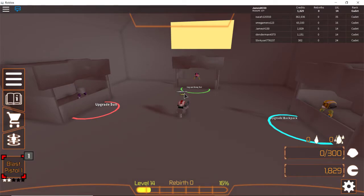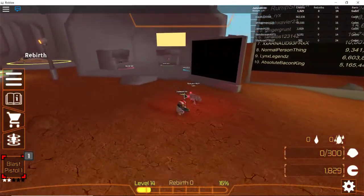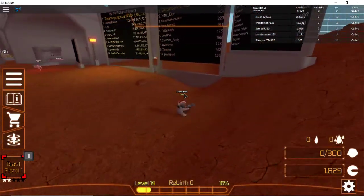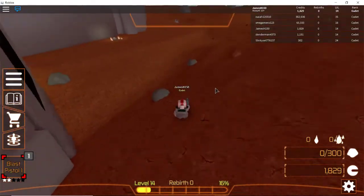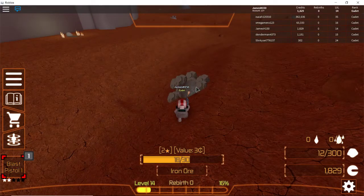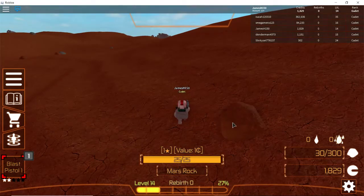I actually may get the gun first and then get the suit, because I don't think the suit really even gives me anything. I think all the suits give different things. It would be cool to have a suit, but maybe I'll try to upgrade my backpack, or get the gun first, and after that upgrade my backpack again.